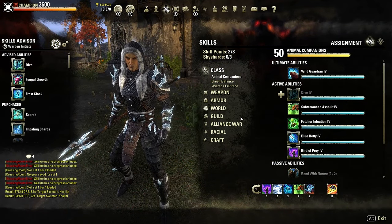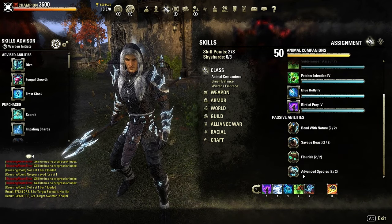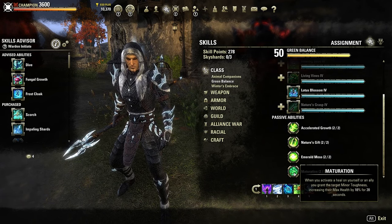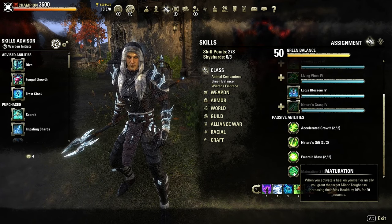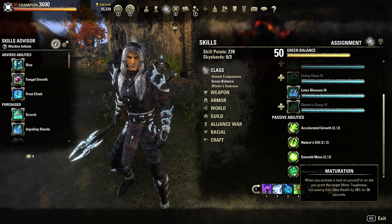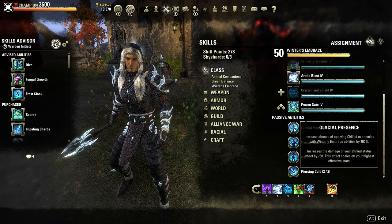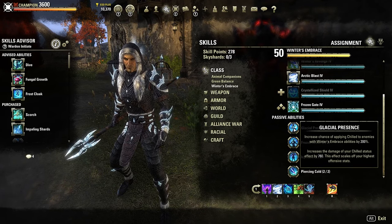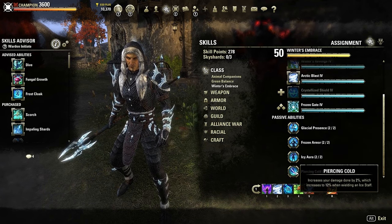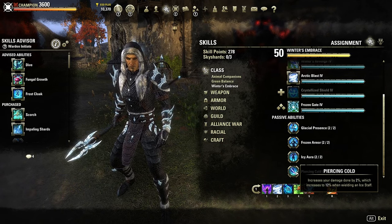For passives, every passive is going to be important. For the main ones that help your DPS: in Animal Companions you want Advanced Species for increased crit damage. In Green Balance, Maturation is awesome — anytime you heal yourself or an ally it increases your max health by 10%, which is how we boost our health to about 20.5k. In Winter's Embrace you want Glacial Presence to increase the chance to apply chilled and increase the damage of the chilled status effect, and Piercing Cold to increase damage done by 12% when wielding an ice staff.